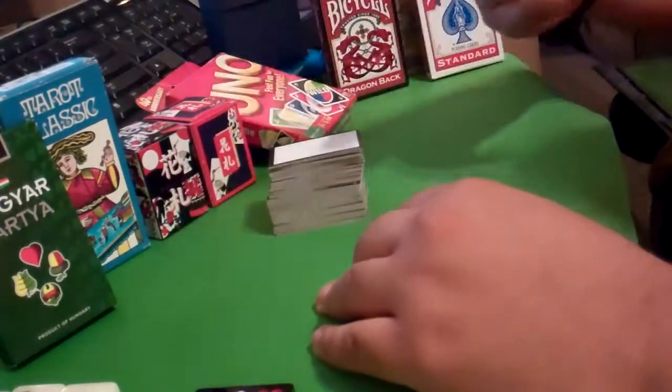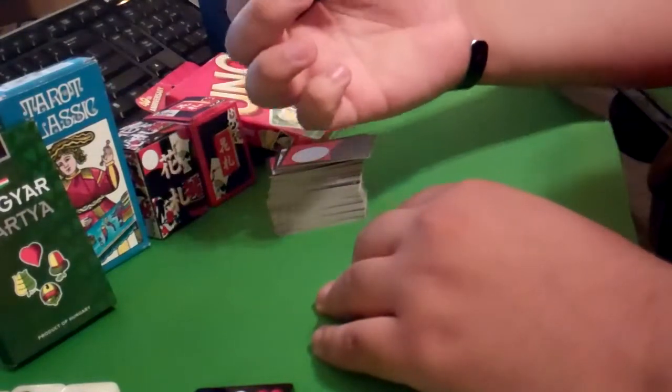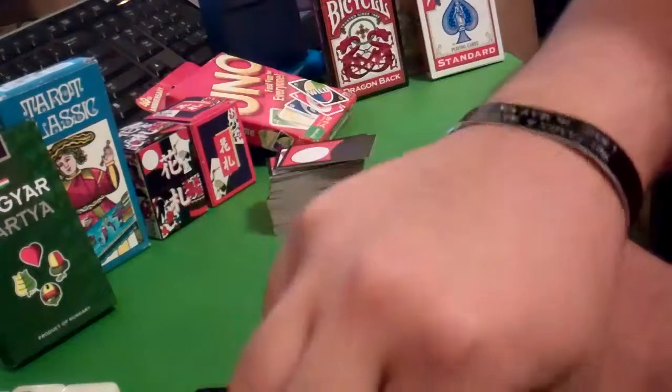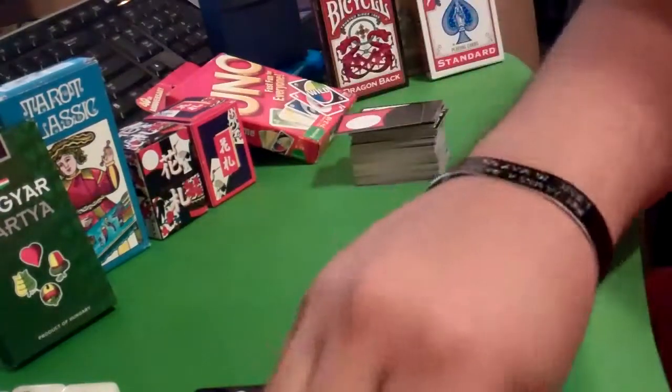The Hanafuda deck has 12 suits, with four cards each, including a couple of blank ones because you're going to lose cards. What's different is these are thick cards, made out of almost like cardboard.